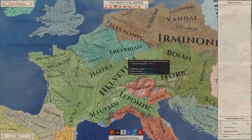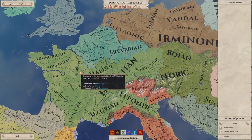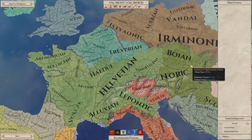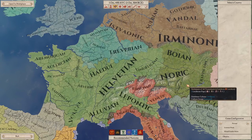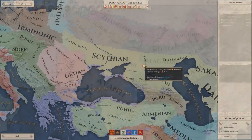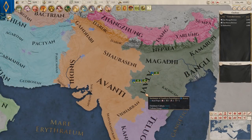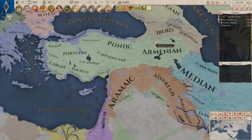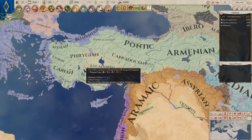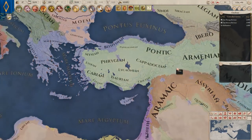The 1.5 Menander update also brings a whole host of fresh cultures and redesigns to pre-existing cultural groups. Western Europe's Celtic cultural group has added the Gallic and Pannonian subgroup. The Scythian group has 10 new subordinate cultures, and the Indian region has been updated with new Pracian and Atavi cultural groups. The former lands of Alexander the Great's empire have also been updated, with the Persian cultural group now consisting of Iranian, Anatolian, and Caucasian subcultures.